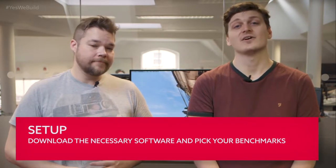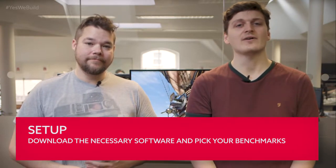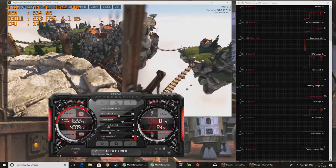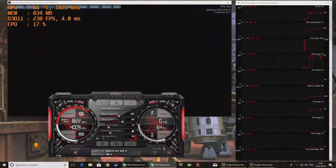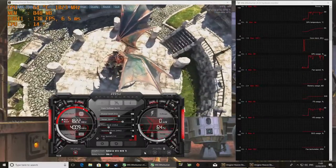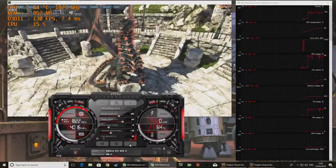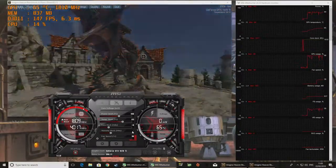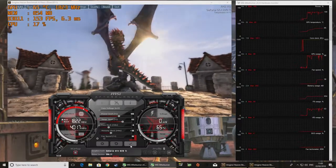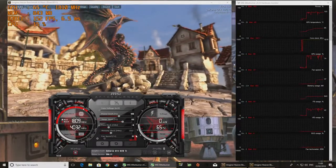There are oodles of potential graphics card overclocking tools out in the wild, and almost every manufacturer has their own take on the RivaTuner statistics backend software. For this video however, we are going to use MSI's Afterburner, our personal app of choice and coincidentally our sponsor's very own app too. But don't worry about matching your brand of card to your overclocking or monitoring software — most software works with any and all manufacturers' cards regardless of who put it together. It's just a case of personal preference and old habits really.